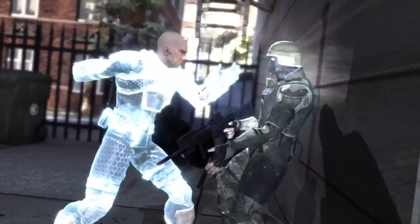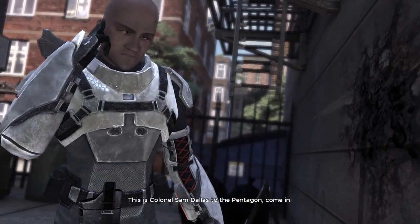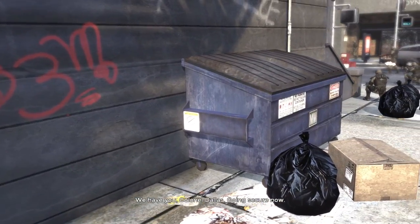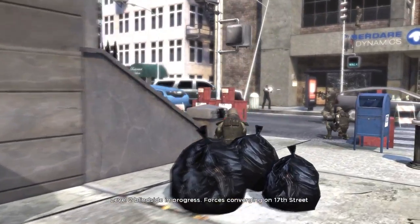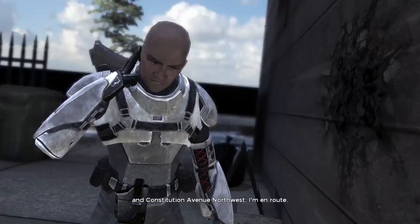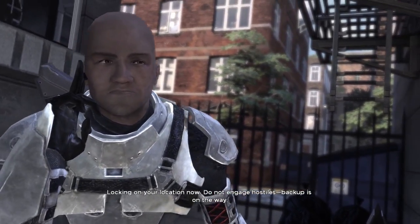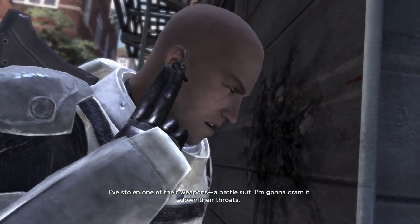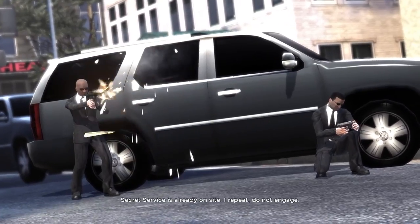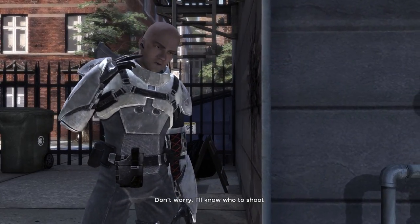Stand down! This is Colonel Sam Dallas to the Pentagon — come in. We have you, Colonel Dallas. Going secure now. Level 2 Blindside in progress. Forces converging on 17th Street and Constitution Avenue Northwest. I'm en route. Do not engage hostiles — backup's on the way. I've stolen one of their weapons, a battle suit. I'm gonna cram it down their throats. Secret Service is already on site — do not engage. Don't worry, I'll know who to shoot.